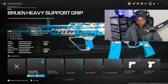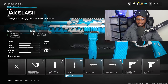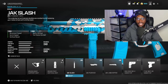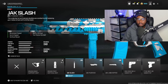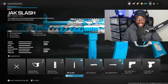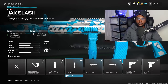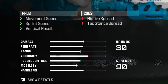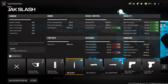For the underbarrel, unlike a lot of my SDG44 builds, I do recommend putting on the Jack Slash this time. This truly comes in handy especially if you're trying to run and gun, because we get that one-hit melee, which is honestly going to benefit you more often than you'd think at close range engagements. The spawns are so bad in this game — you kill somebody, run around a corner, they might be right there, and all you have to do is hit them once with the Jack Slash. We also get improved vertical recoil, sprint speed, and movement speed.